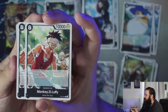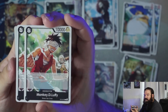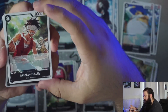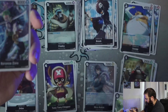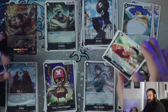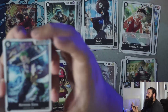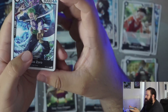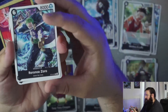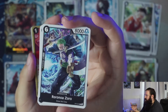Now we have one of the boss cards — an eight-cost, ten thousand power Luffy. If you have a character with a cost of ten or more, this character gains Rush. A very good late-game finisher, especially if you drop this and have Herakles or Eradas on the board to add two costs to Luffy since it's already eight. We also have as a boss a six-cost, eight thousand power Roronoa Zoro with a counter of one thousand — a very dope card.